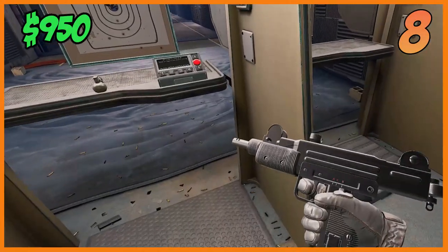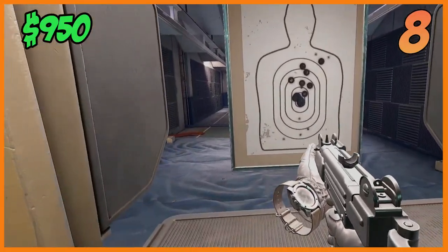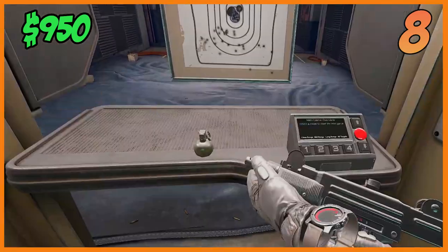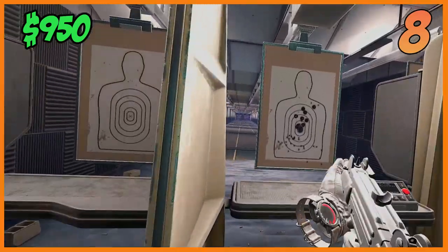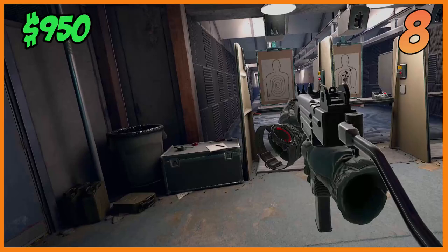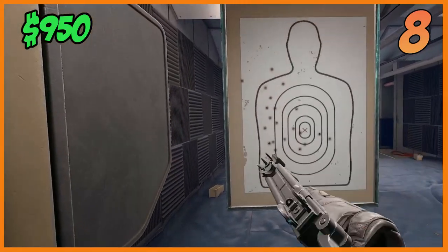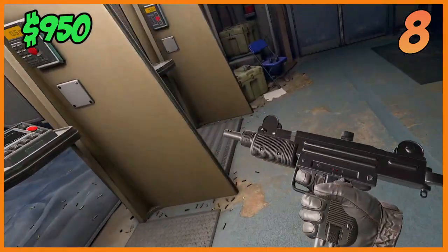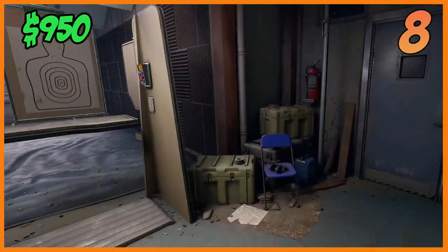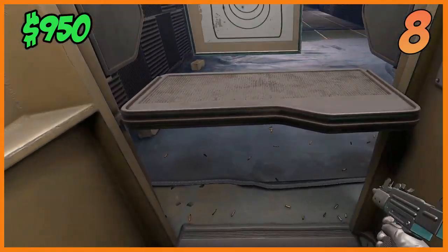Number eight: the Mini Uzi. With this gun I don't really hate it but I don't really love it either. It shoots really fast, but like the P90, the way you hold it is very weird — it's more like an automatic pistol. The fire spread is also very weird. As you can see with the recoil and fire spread, it only hit the middle one time. It's really only good for close combat, like storming inside a building.